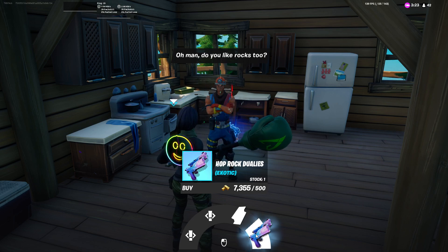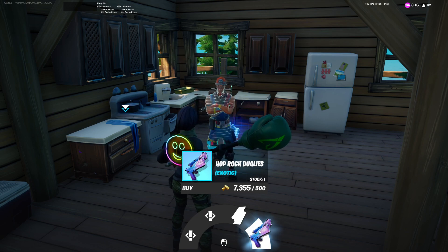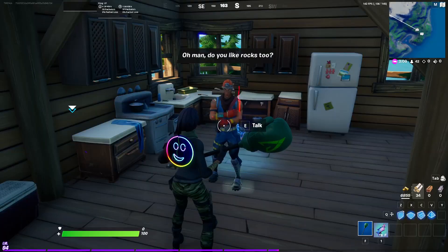If you guys are new here, definitely recommend subscribing and joining our amazing community. If you did get help finding these and want to support this video, a like would be appreciated. The Hop Rock Dualies only cost 500 gold — we're going to go ahead and buy this right here.